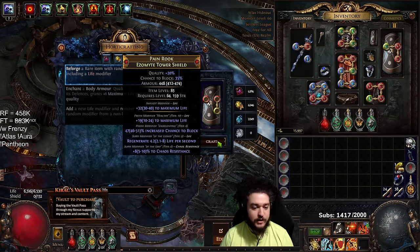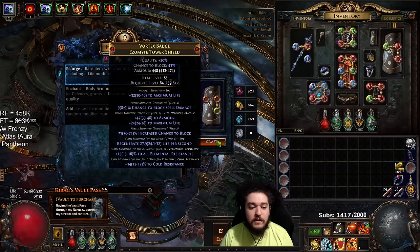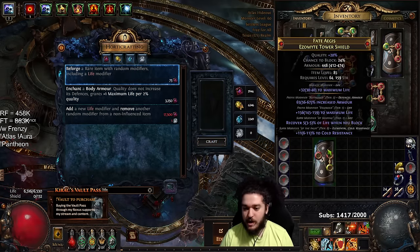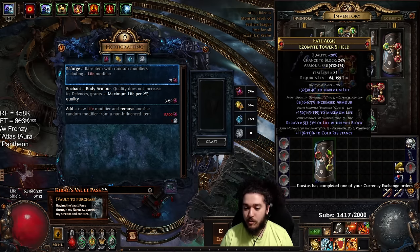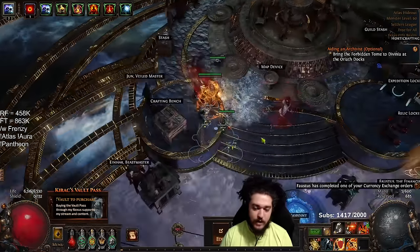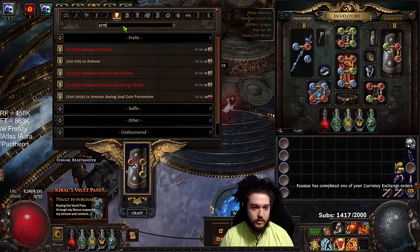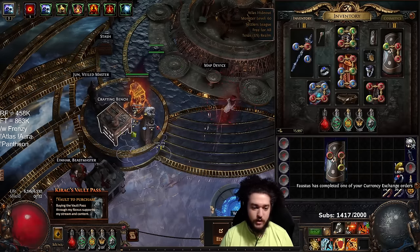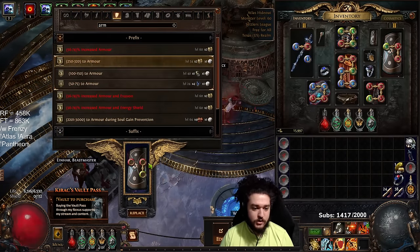This is where that SpongeBob meme comes in — eight hours later. Okay, got it. Recover on block. This one actually has a T1 life roll with a really nice armor roll, and it has a suffix open with a cold res. So I can come over here and craft armor for 2 chaos. This now has over 1,400 armor, and that's even a low roll — 250, that's a low roll. Let's just try it out.